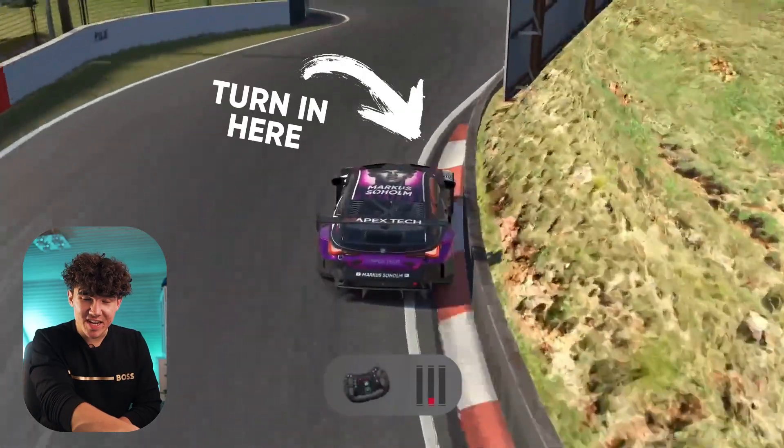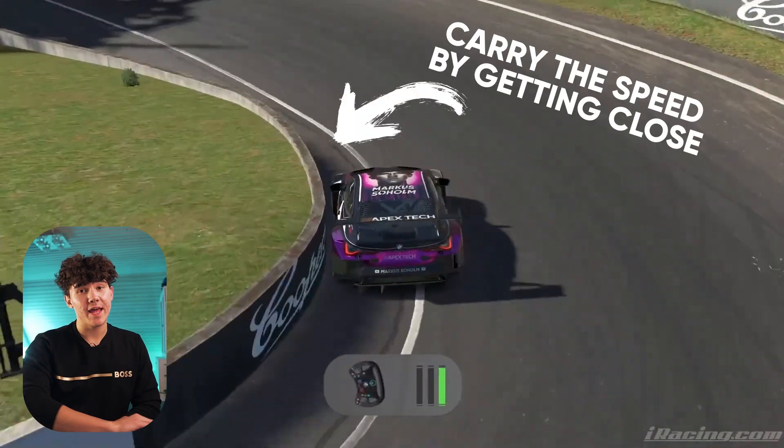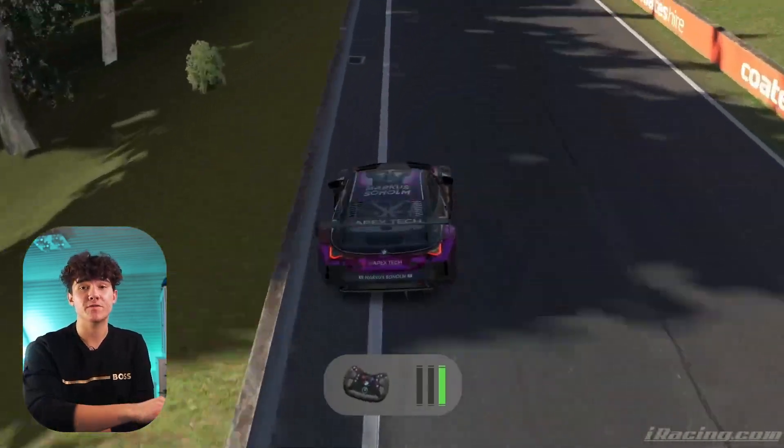Park this curb on the right side of the track as it will give you a great line into The Dipper. For The Dipper, you want to turn in a bit earlier than you think, as the car will lose grip for a slight second as you drop into the compression. Turning in earlier will get you slightly closer to the wall and allow you to carry more speed throughout the corner. As you go into the compression you will regain grip — this allows for a great opportunity to go on throttle. Smack the throttle and navigate the wall neatly with the extra grip you've just regained from the compression.